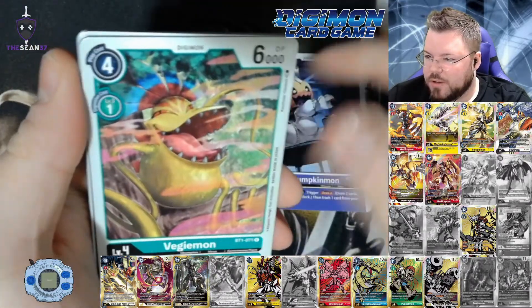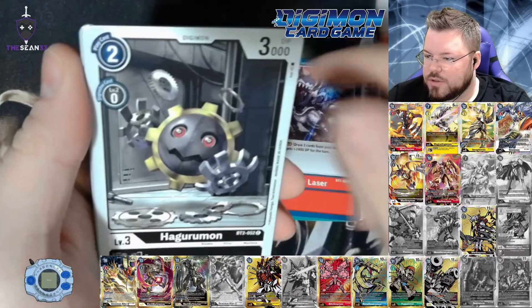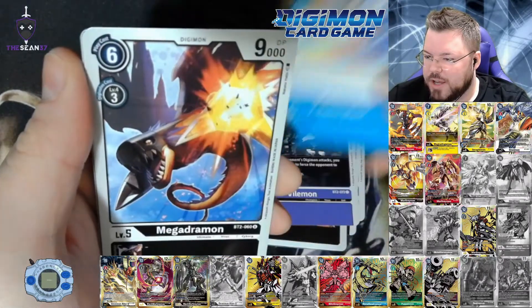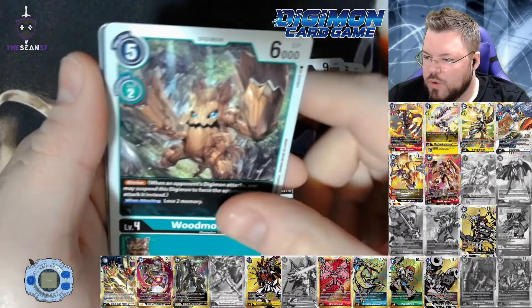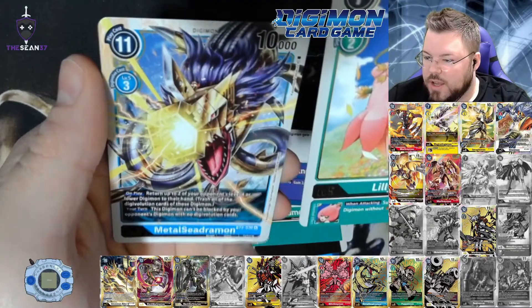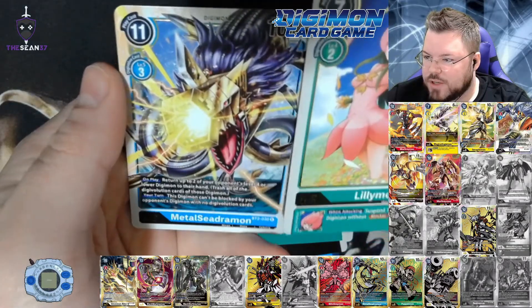Fifth pack: Pumpkinmon, Begemon, Nuclear Laser, Vilemon, V-Nova Blast, Megadramon, Woodmon, Darkness Claw, Lillimon for our first rare, and Metal Seedramon for our second rare.